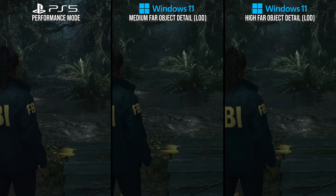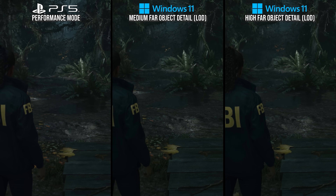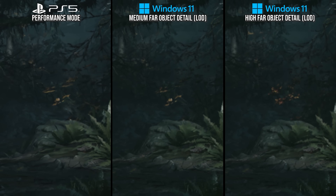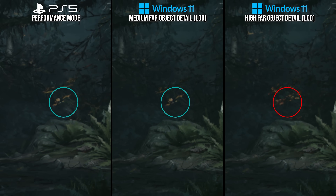The LOD setting changes how and when objects at a distance change quality. The branches on a tree on high have more detail than on medium at this camera distance. PlayStation 5 is a perfect match for the medium setting here, which is also the game's lowest setting.